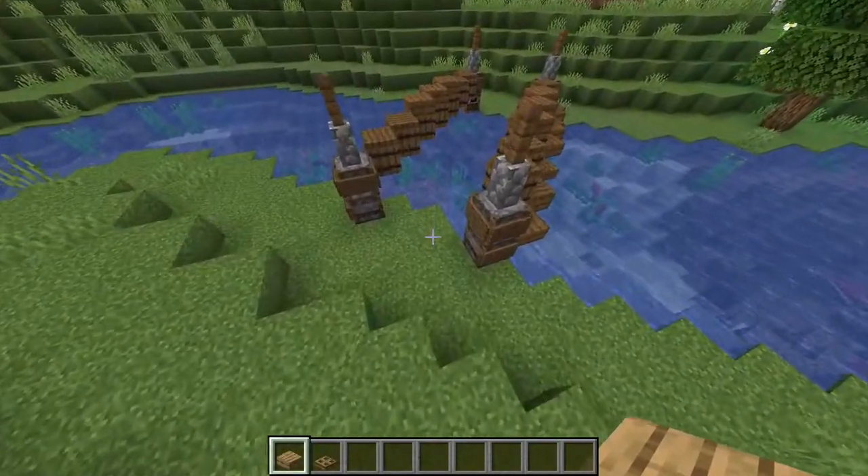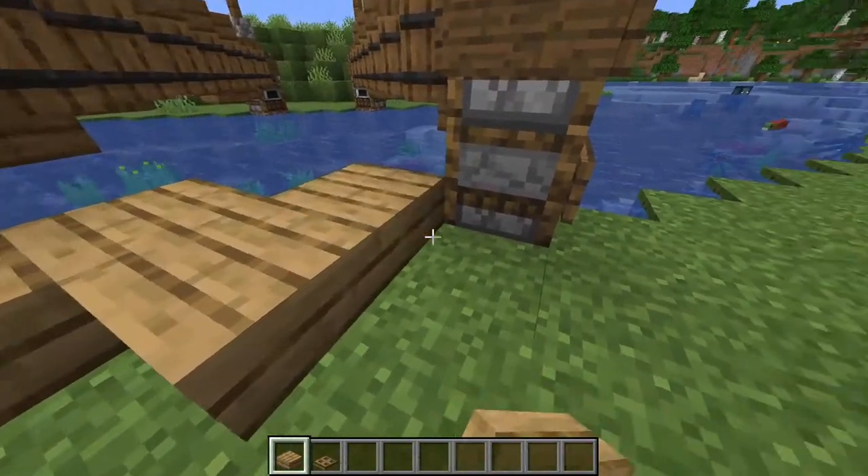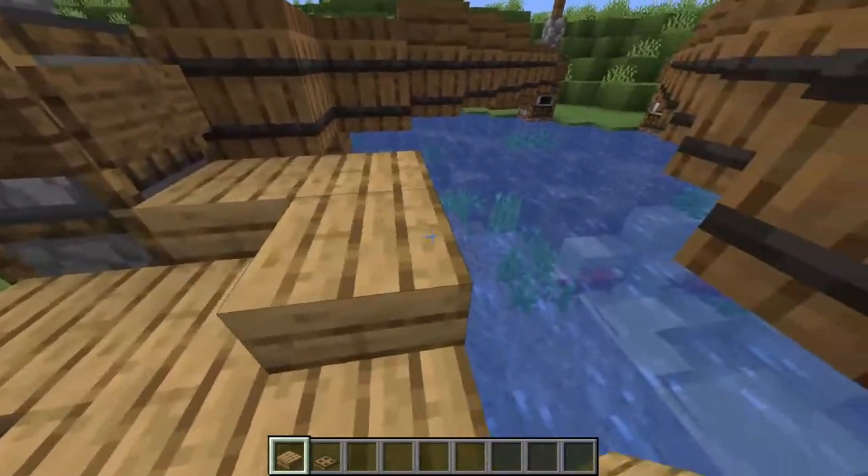Now it's time to add in the floor for our bridge using oak planks. First, create this little pattern coming from the side of the smokers, forming a W shape, then come up one level.